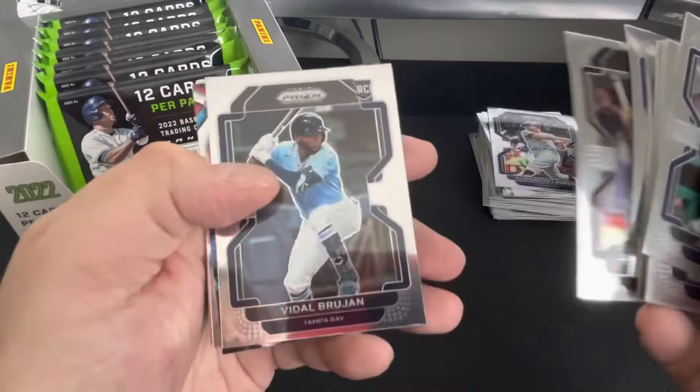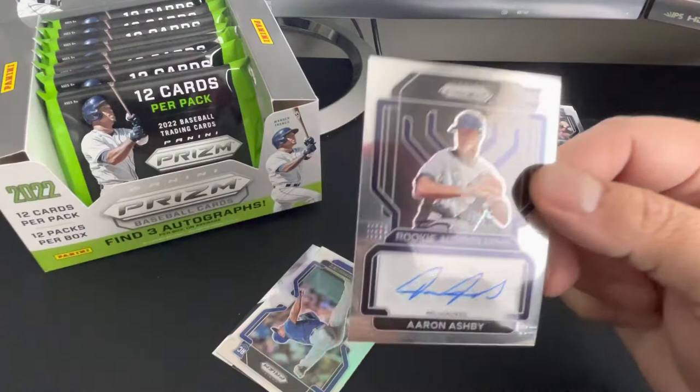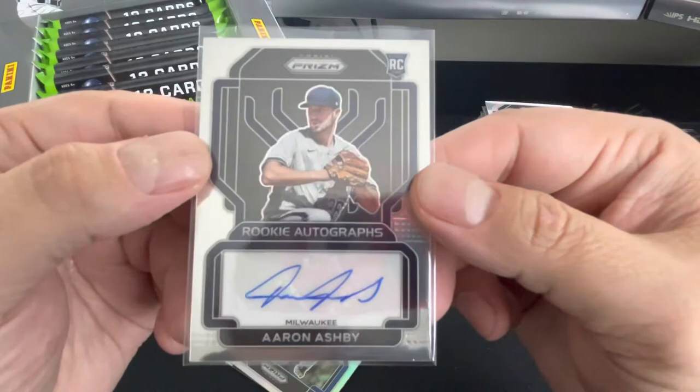Pulse Dodgers on that one. Brujan, Mike Trout elimination — I want to get one of these in a prism, that would look so sick as a hollow. All right, we got our first auto here. Aaron Ashby from Milwaukee — Aaron Ashby. Pitcher auto. Gotta love your pitcher autos, but there's our first one.